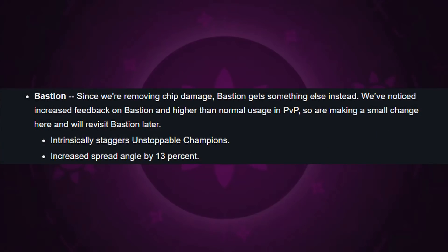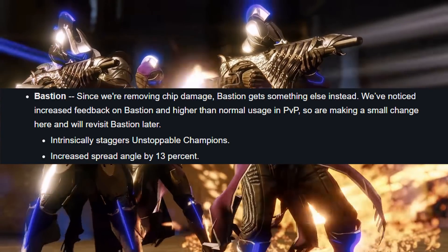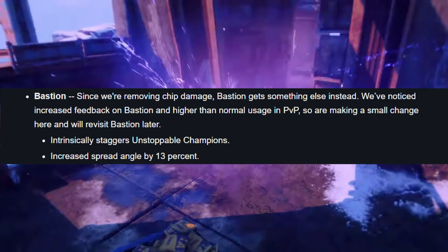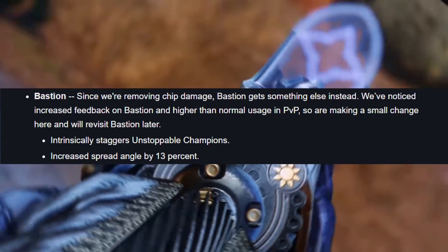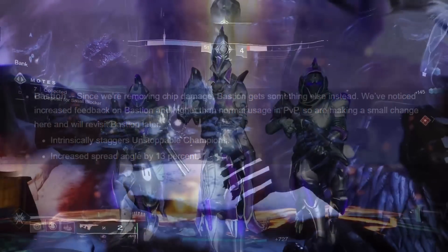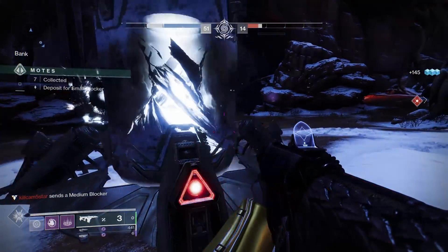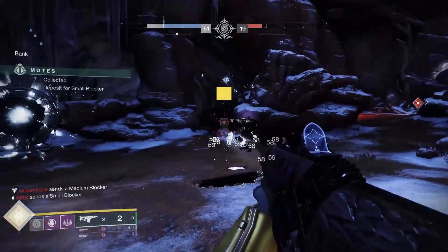It did recently receive a few small nerfs here in Season of the Splicer. Bastion has had its chip damage removed, and the spread angle of the burst has been increased by 13%, essentially making this weapon a little less consistent and a bit harder to use. But on the PvE side of the game, Bastion did see a very nice change, now having intrinsic unstoppable capabilities.